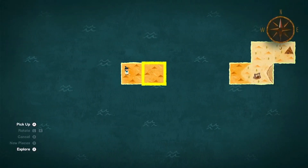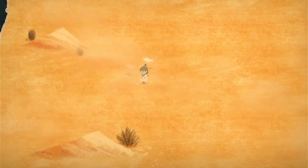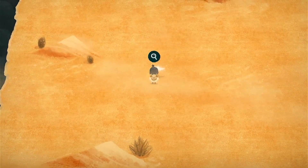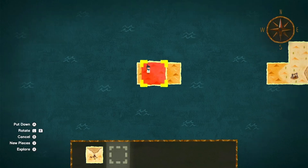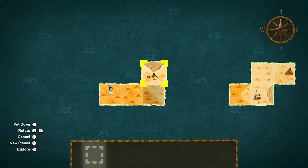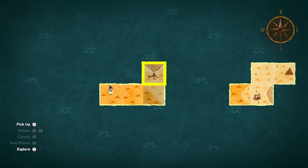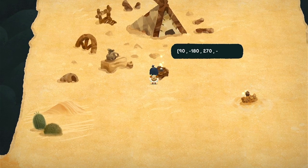Let's keep going. Oh nice — more map pieces! Okay, so let's put this one here and then this one can go here, and then we'll go look for that hut. There's a tightly locked chest with a series of numbers scrawled on it: 90, 180, 270, negative 270, and then 90 again.